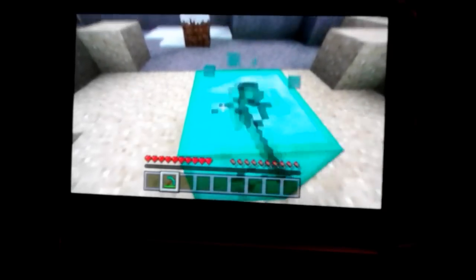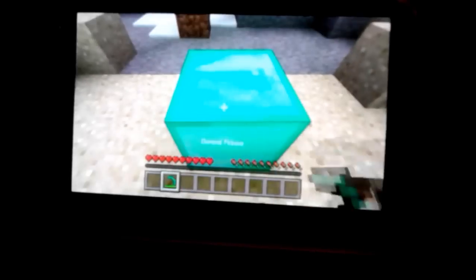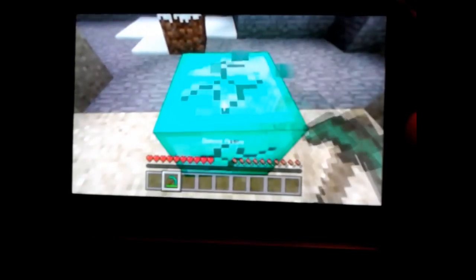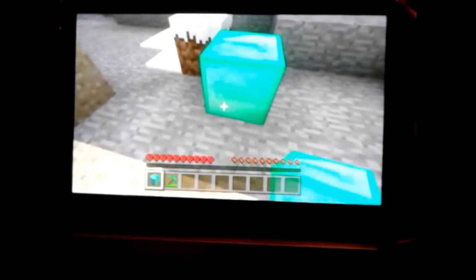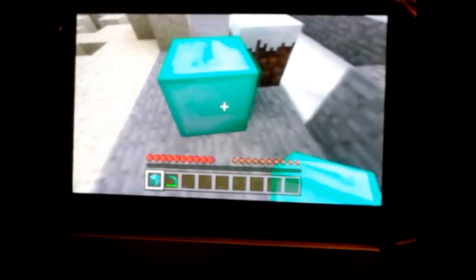This is kind of where it gets hard. You're going to break the block and then switch over to your hotbar. As soon as you switch, place it — so I'm going to do it fast. You switch from your pickaxe the instant it breaks to the block of diamond, and then place it using the L button as fast as you can.